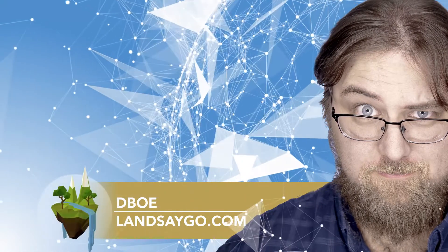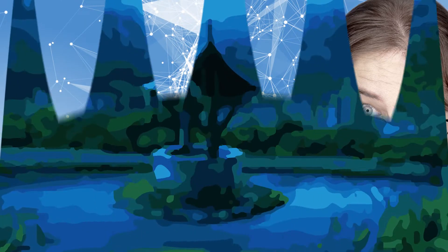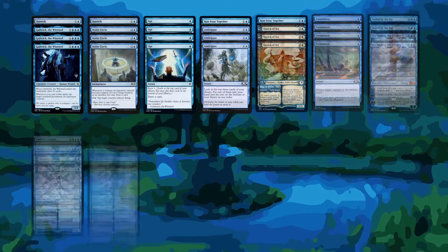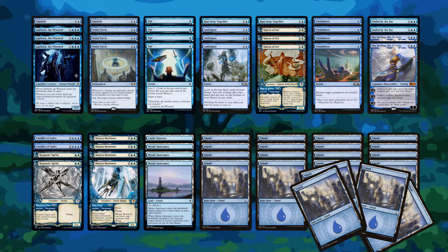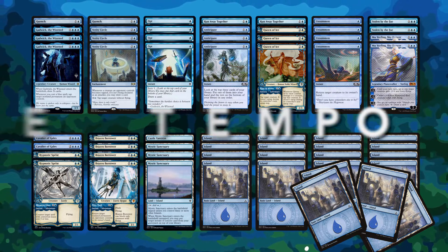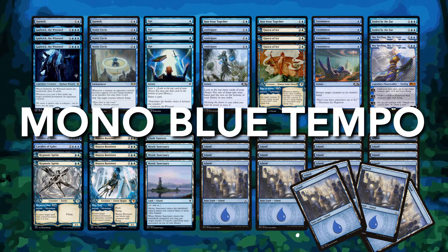Ladies and gentlemen, hello, this is Deebo over at Landsago, and we're back with a new standard decklist for a brand new standard. Out of all the types of decks out there, there are two that stand out as being some of the most annoying: counter control, and our list for today — tempo. Specifically, mono blue tempo. This deck is cancer-inducing, so let's just get it over with.